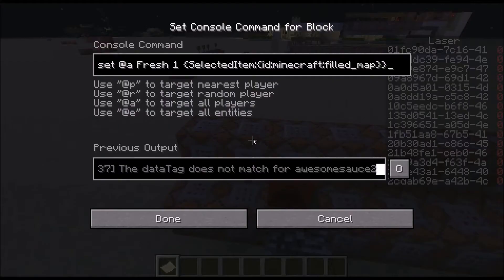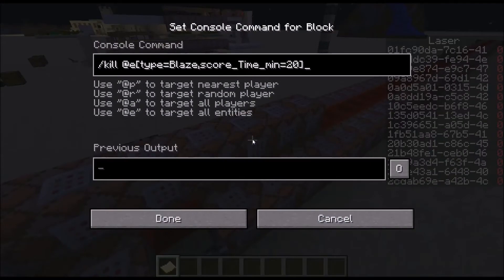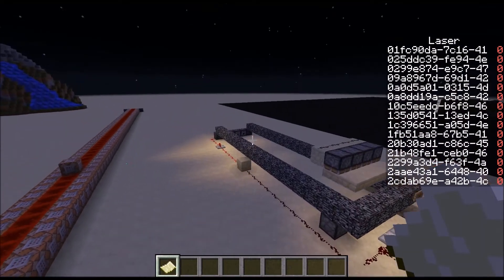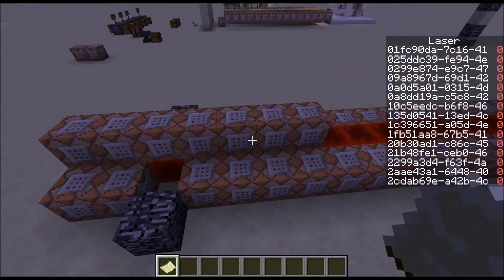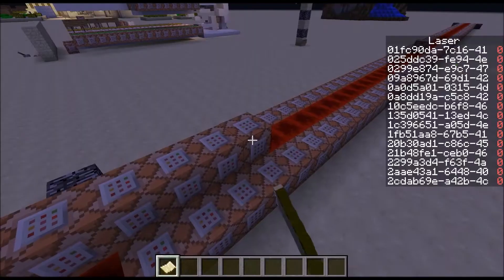And then how the laser actually does damage is — it's going to use instant damage and instant health on anything it finds around it. So instant health is to hurt skeletons, right? And then here's how you make the laser effect with particles.